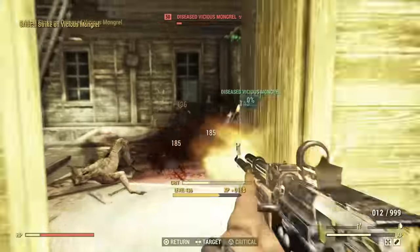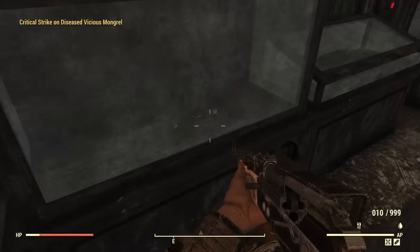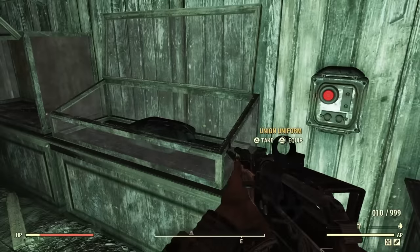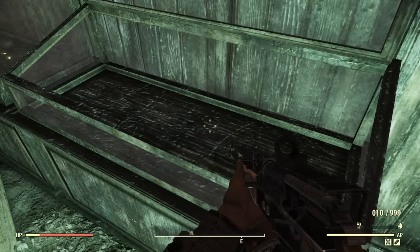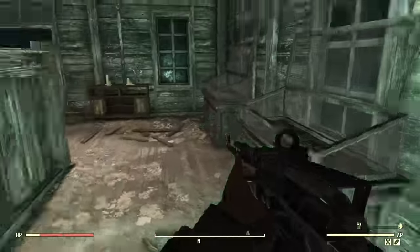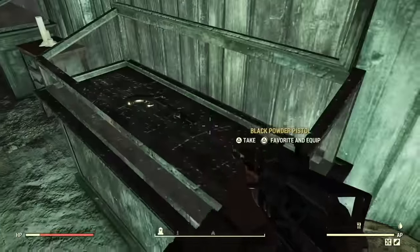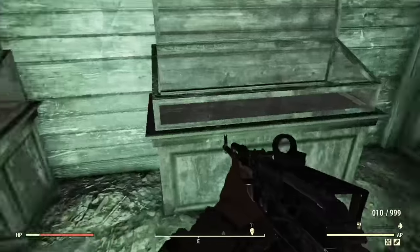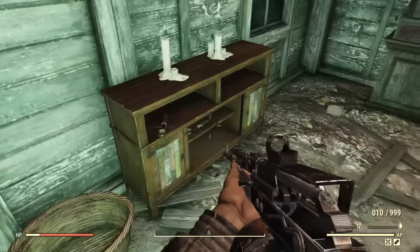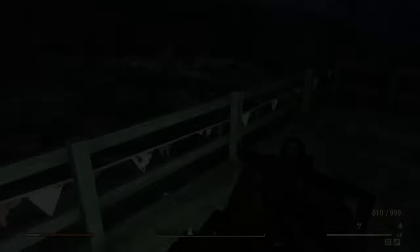There are more outfits here than just the Civil War outfit, so you might want to check them all out. There are also some black powder weapons you might be interested in. Keep in mind there are some dogs and other enemies that may give you a little trouble, but not too much. You just hit the button to grab these outfits, and don't forget to go upstairs too — there are more outfits up there, a couple of stim packs, and some junk to gather.